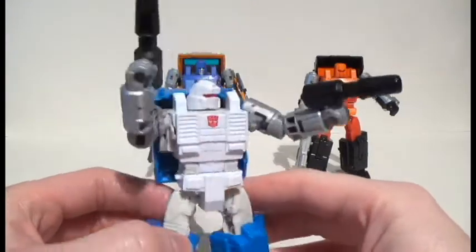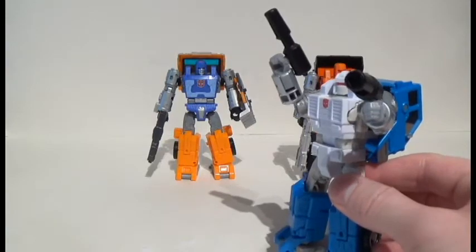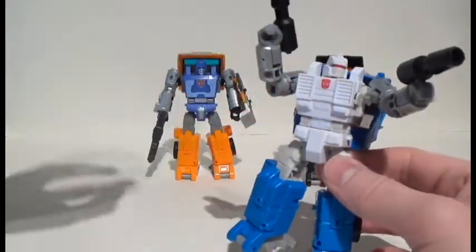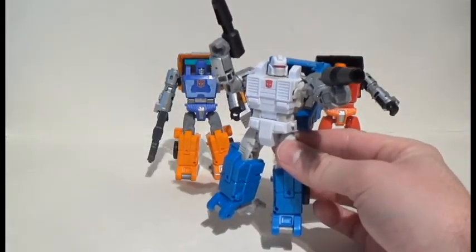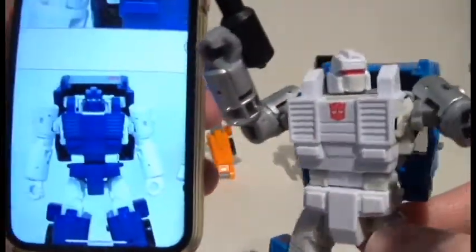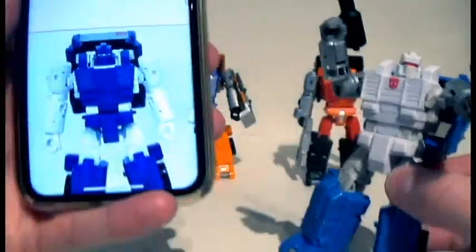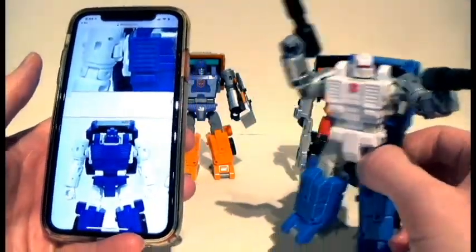Looking at Puffer, I think I like the dual-wielding Pipes mold just a little bit better, just because of the guns. Plus the colors of it are very Beachcomber, and that's something I dig. Just like Road Ranger shares Huffer's head design, here's Puffer with Pipes's head. You can clearly see it's the Pipes mold with a remolded chest and everything else, which looks pretty sick.